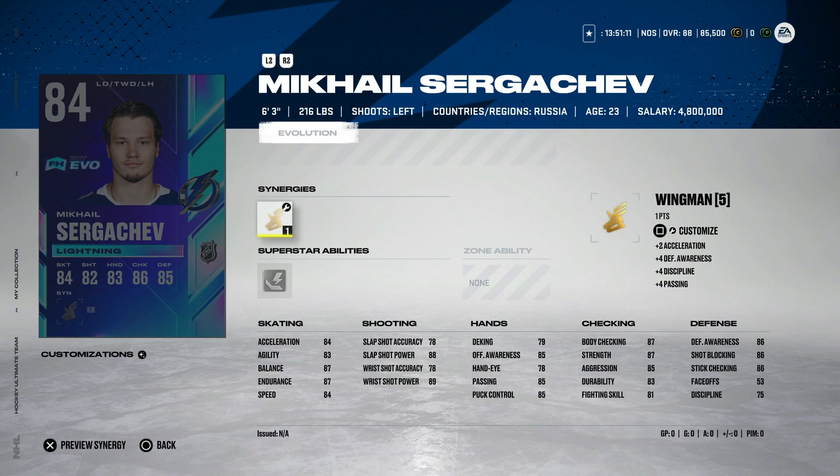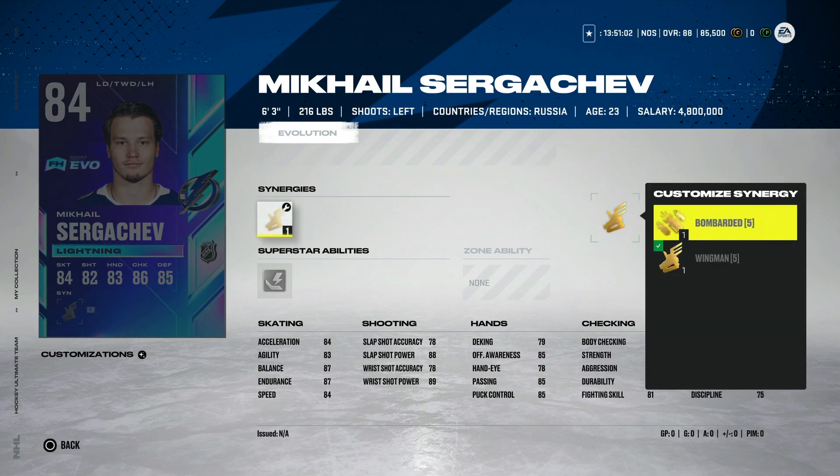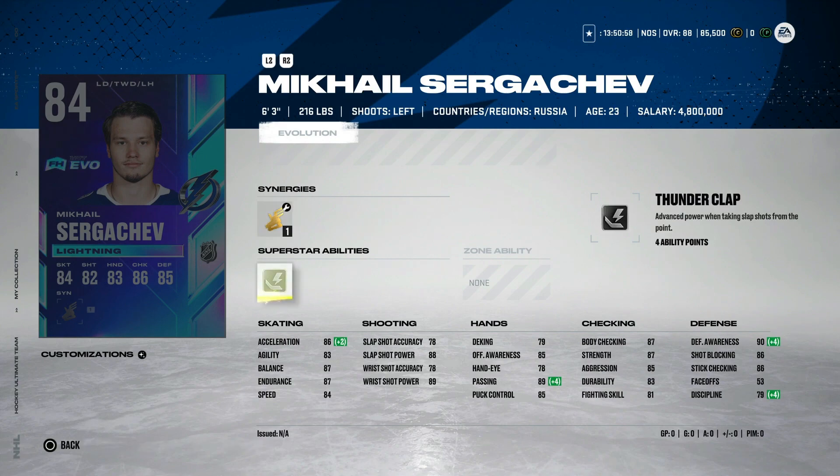Moving on to Mikhail Sergachev, the 84 overall. He's 6'3", which is great though not super elite. Bombarded is a very good synergy; Wingman might help him out a little bit more. Thunderclap is not really one worth activating. He's gotten 2 goals already this season — 4 last year, with 10 as his career high in 70 games. So 8 more would be safe. That's 92 speed at 6'3", but his shot is going to be under 90 in that sense. I'm not a fan of this one — he scored 4 goals in 56 games last year. 6, 9, 10 is his highest. Then we've got the 84 overall Morgan Rielly.